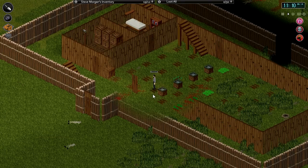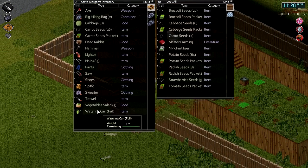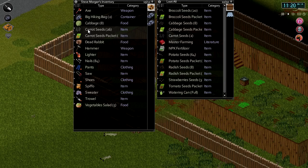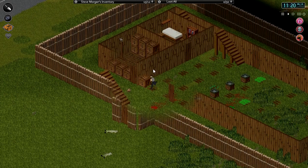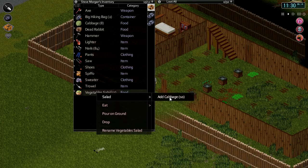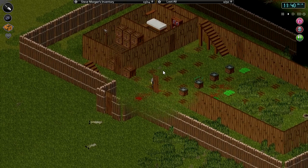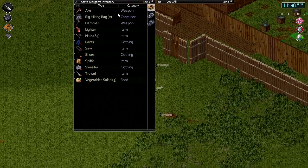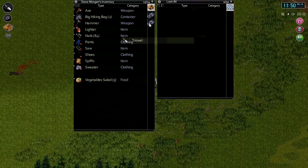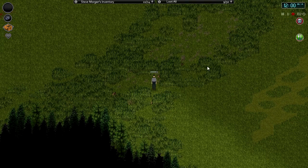We've still got a couple of plots to do. We'll leave these for now, we'll get back on with what I was doing. Keep the watering can on me. Fresh cabbage — that cabbage isn't doing so well. Vegetable salad's still good. Dead rabbit's still good — let's eat that. Move the cabbage over, there we go. Close that behind us. I can just put the trowel in there, I guess, for now.